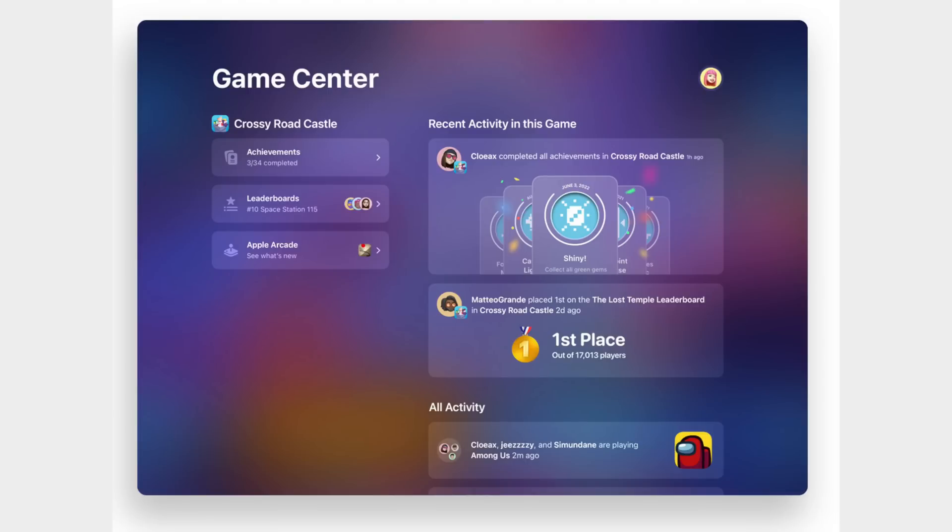Now let's get back to our main content. Let's start off with some high-level changes. Apple is improving Game Center — Apple's social platform for games. We're seeing improvements on iOS 16, but with macOS Ventura, we're also seeing a new activity feed so you can keep up to date with what your friends are playing.